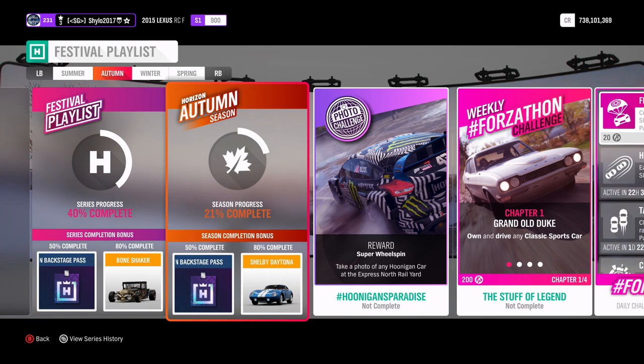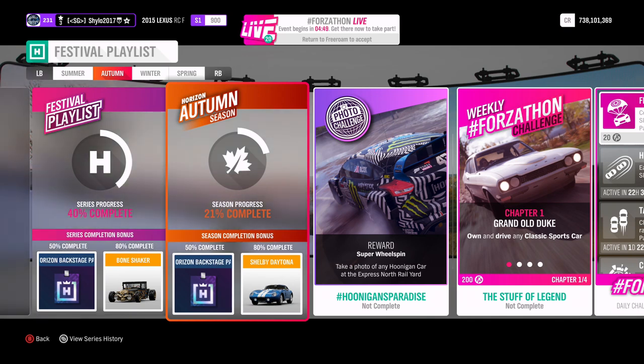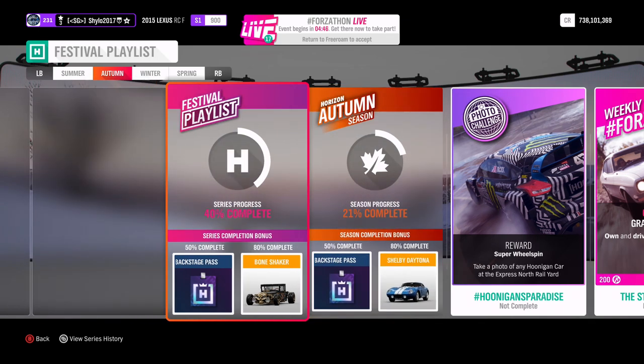For 80% you'll get yourself a Shelby Daytona — it's something like 8 million in the auto show, so it is an auto show vehicle but very expensive. It's of course the OP B&A class car which I haven't driven much, but I would highly recommend you get it. This season is rather easy and with this guide you should be able to get through it no problem. If you want to be perfect you can go for 100%, but for that you'll need to complete all the challenges plus every daily challenge.